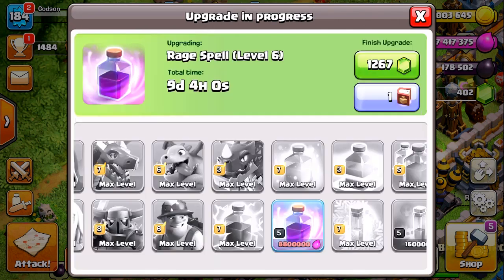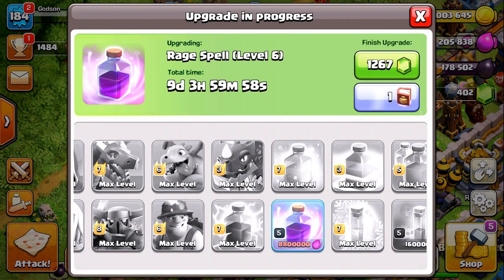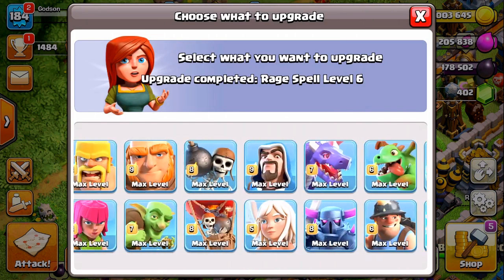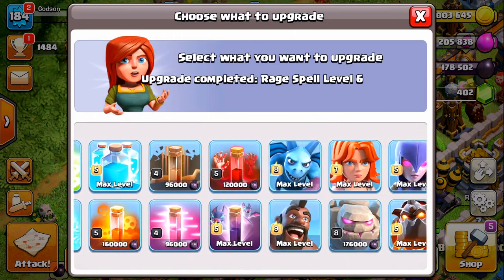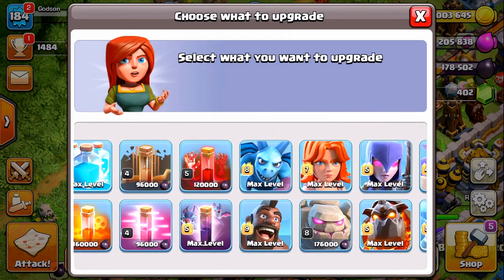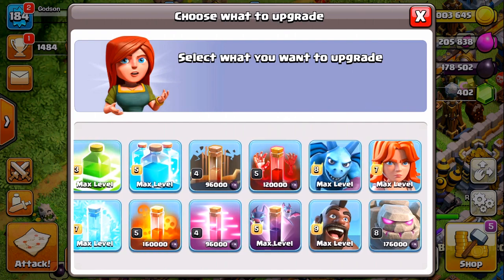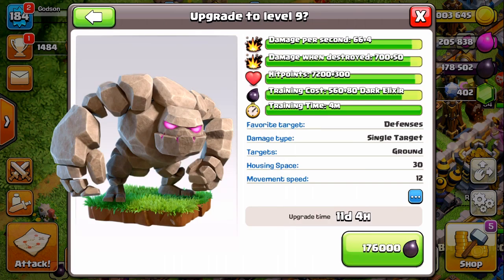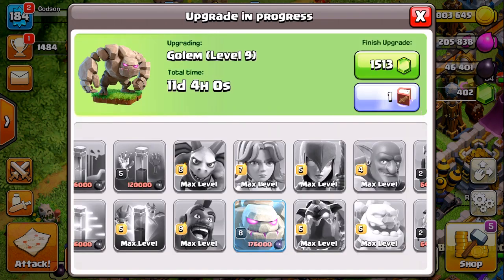We're going to upgrade the raid spell and use a book to finish that off. We've got 178,000 — I think that was for the golem — so let's go ahead and upgrade the golem.